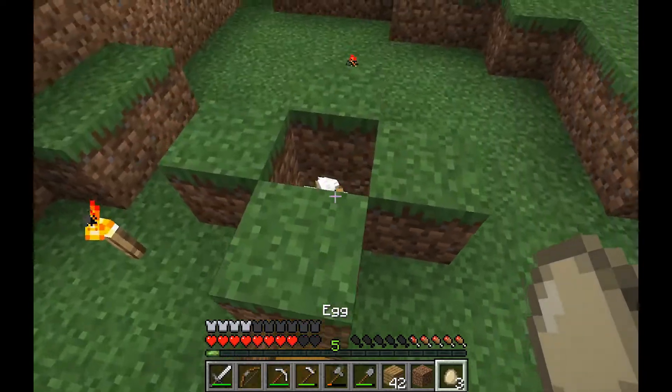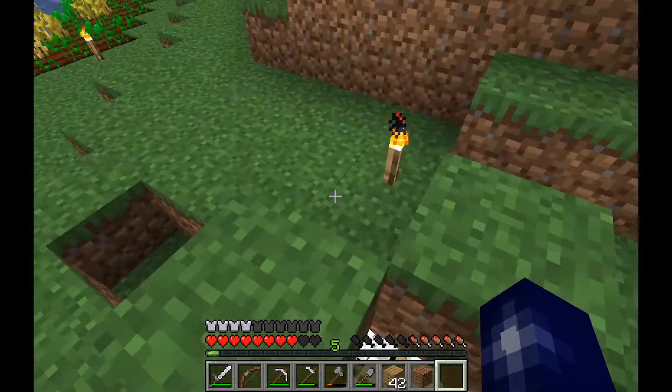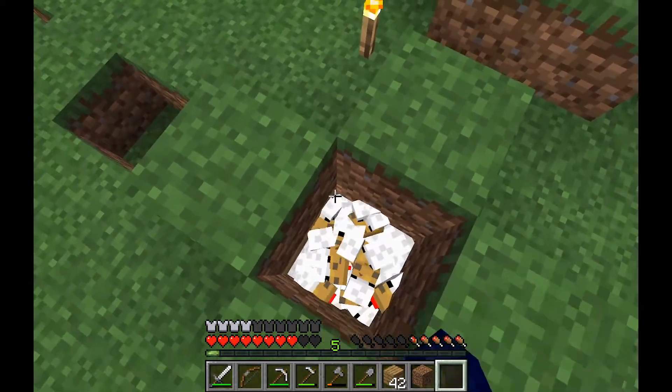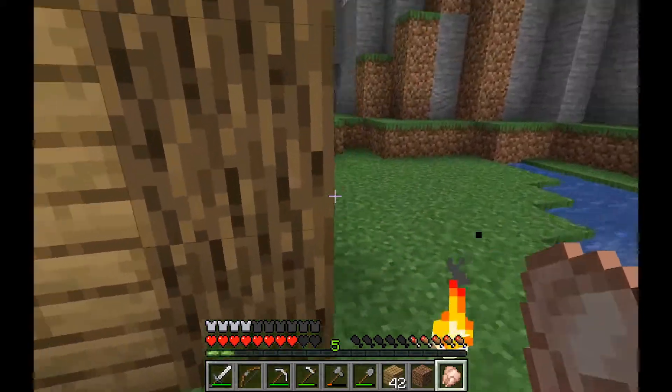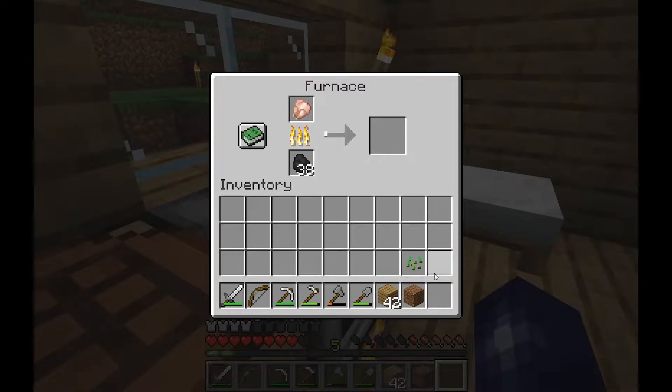I have 3 more eggs. They're laying eggs really quickly now, that's really good. This will be a good food source. But if we punch and kill one — there we go — and then we pick up the raw chicken. Because we really need food right now, or we're gonna die.